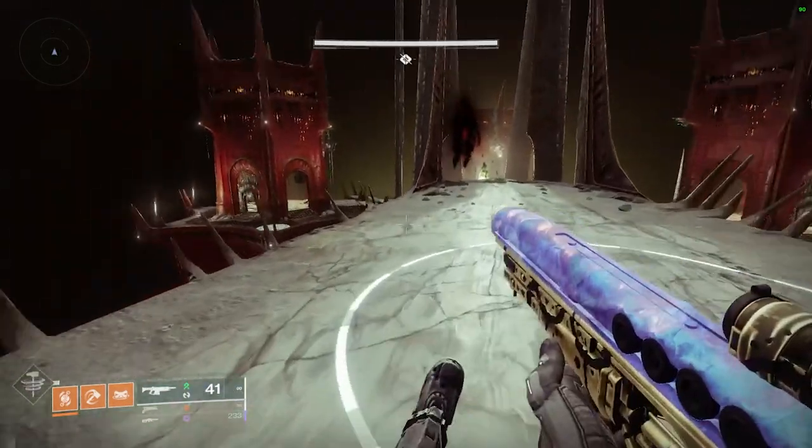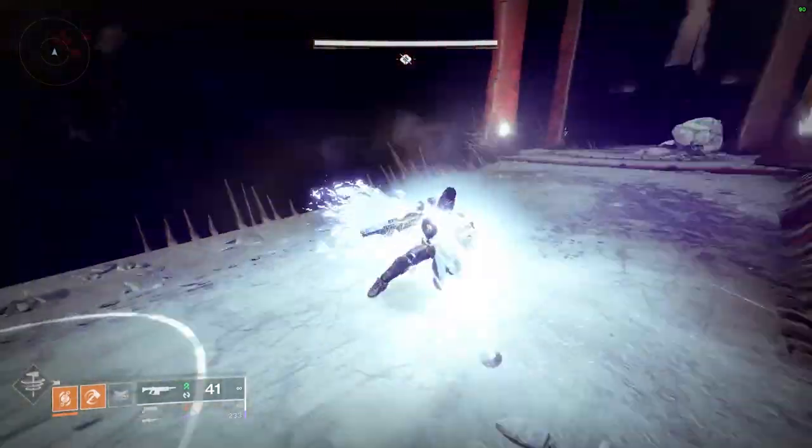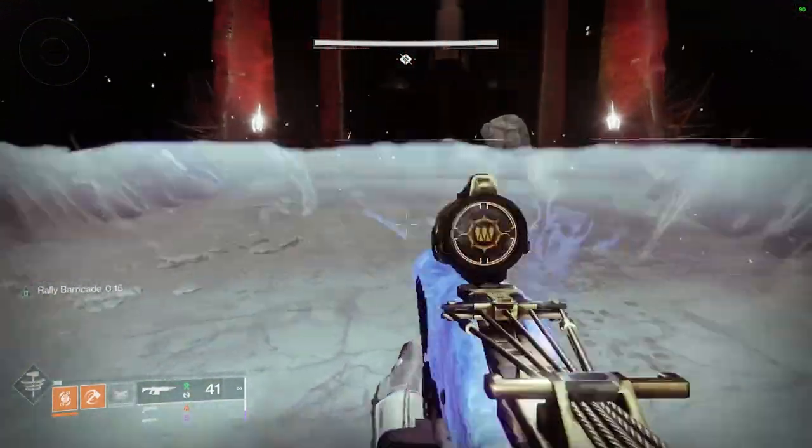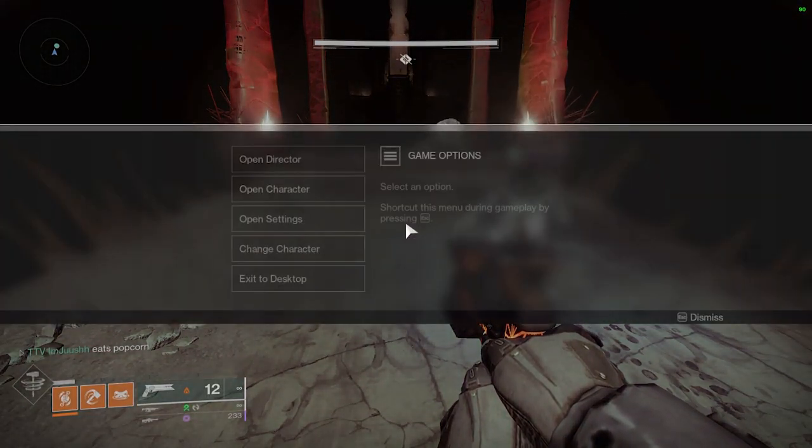Step one — assuming you know how to do checkpoint farming, but just in case you don't: go through with one of your friends, get to the boss encounter, then wipe and switch to a different character, so you always have the checkpoint on the character you started with.